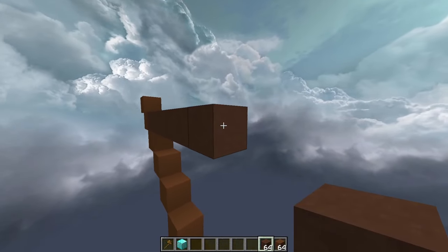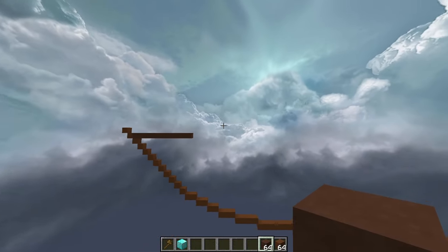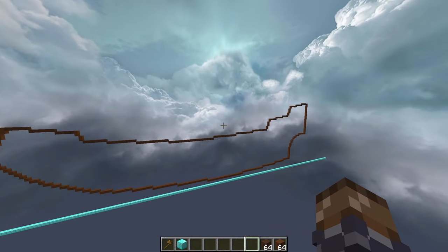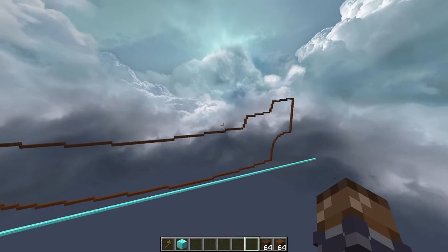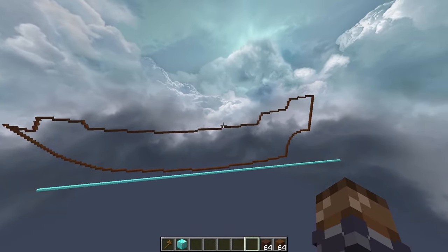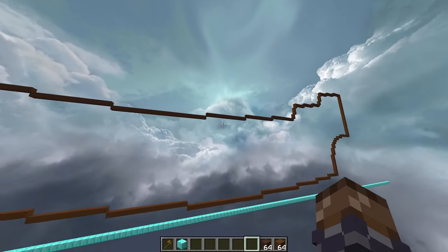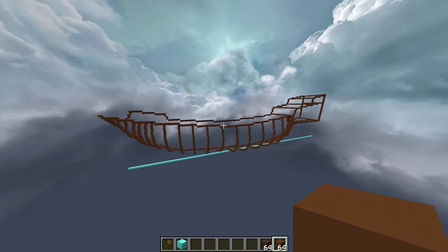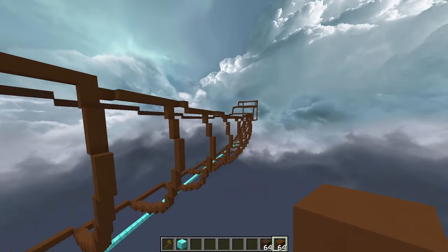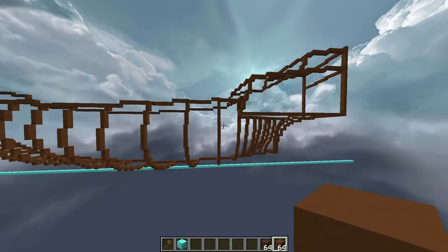The next step is to use some brown terracotta and mark out where the top decks of the ship will be. The only thing I'm not sure about is how I'm going to figure out the curved parts, because those might be a bit of a challenge, but I'll figure it out as I go along. The next step is to add a third dimension. I've gone around and added a skeleton through the whole thing, and it's taken a bunch of time, but it's looking really cool.